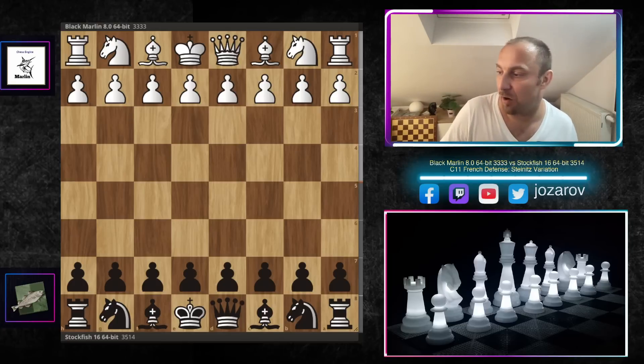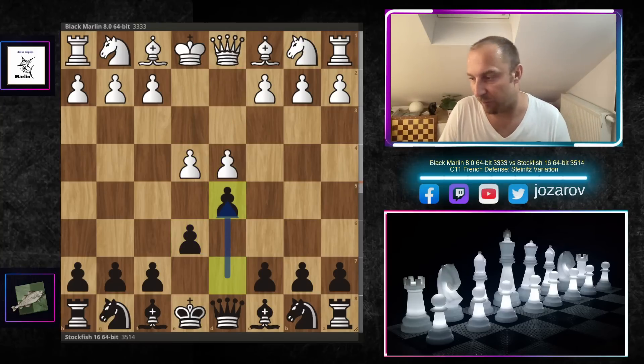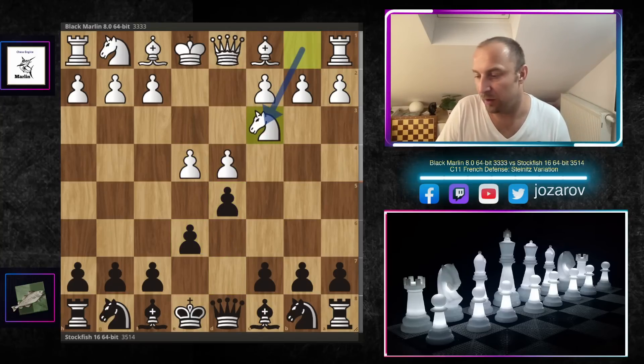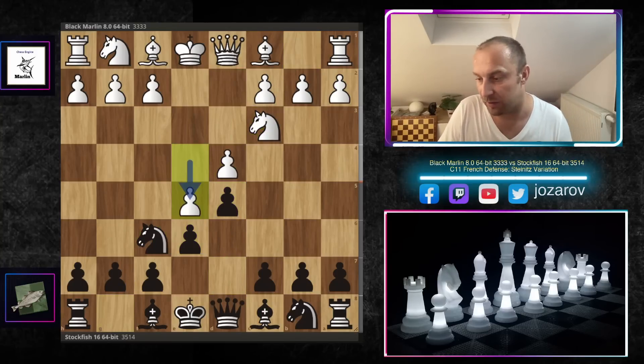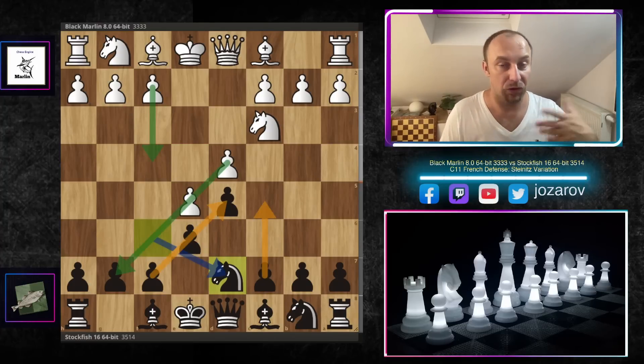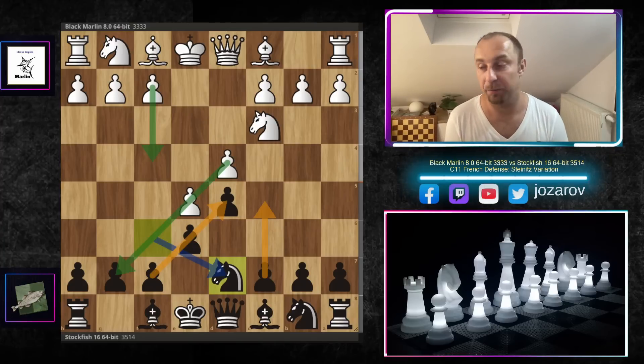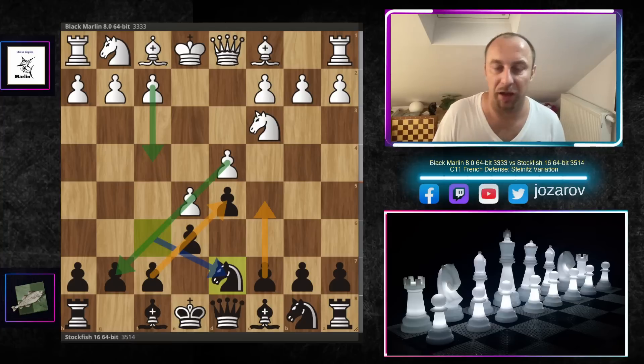With the white pieces, Black Marlin opened with e4; Stockfish's response was e6 — the French Defense. We have d4, then d5, knight to c3 the Paulsen variation, knight to f6 the classical variation, and after e5 we reach the Steinitz variation. Knight to d7 leads into this blocked pawn structure where white, as I mentioned, is simply attacking the kingside with f4, f5, g4, g5 moves.